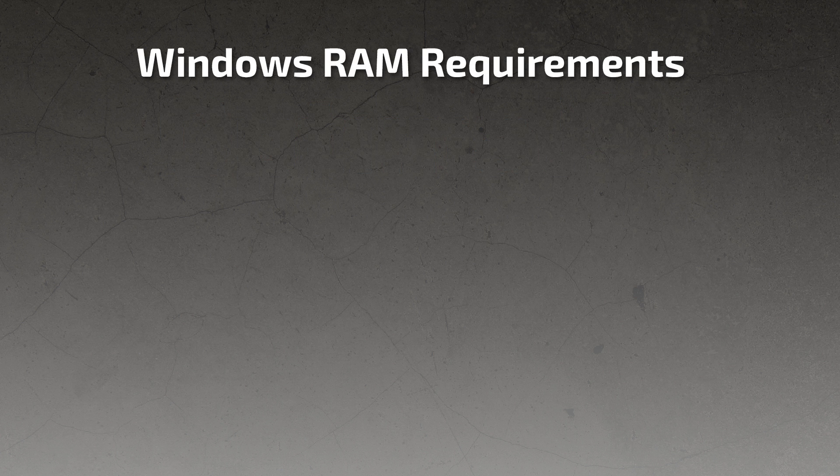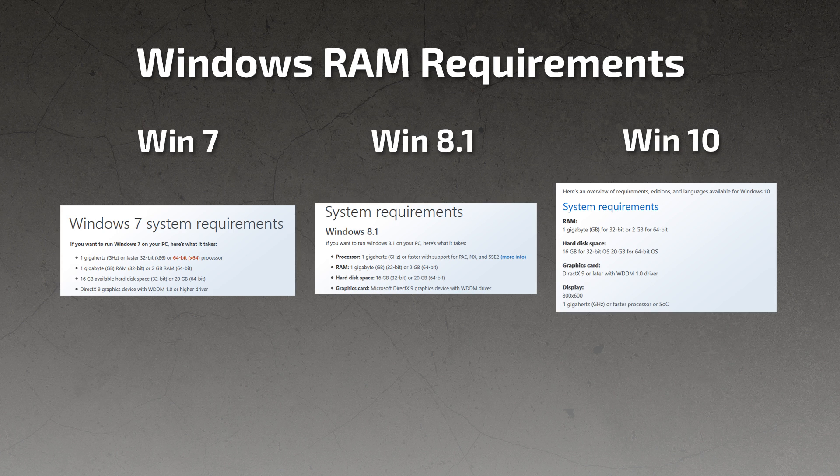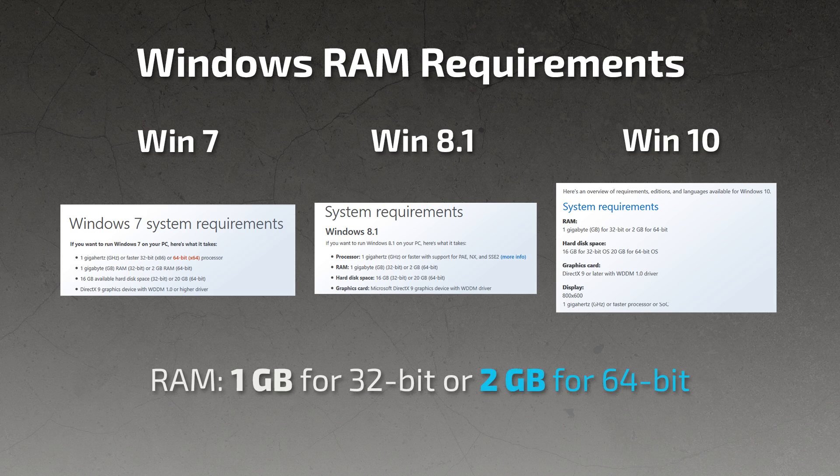First, let's take a look at the RAM requirements for the Windows operating system. Whether you're running Windows 7, Windows 8, or Windows 10, the operating system requires 1GB of RAM for the 32-bit version, or 2GB of RAM for the 64-bit version. And since Fallout 4 is a 64-bit game, that means we are looking at 2GB.